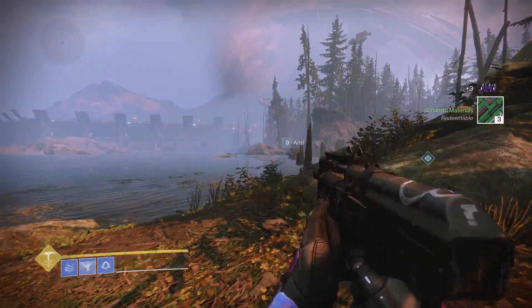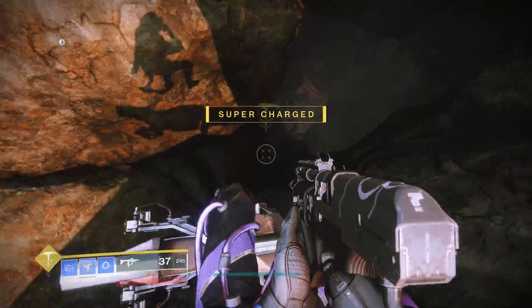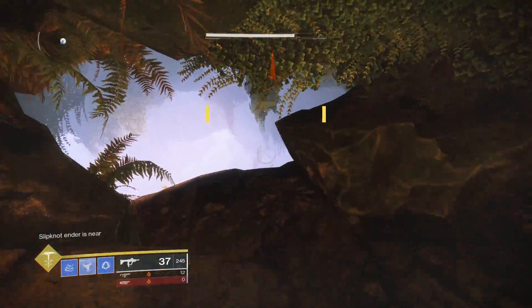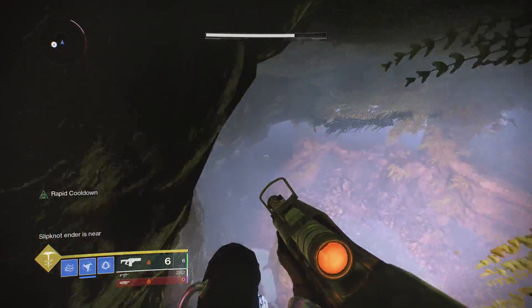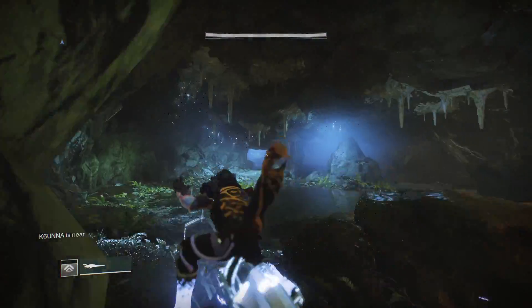When you spawn into Winding Cove, this lost sector is right in front of you — it is very hard to miss. Just follow my path as you drop down, look to the left, and you'll see a little platform that you can jump on.